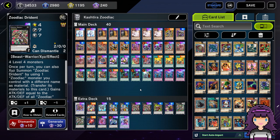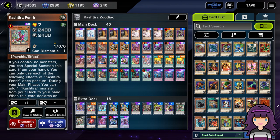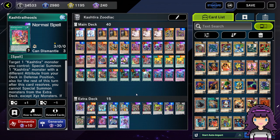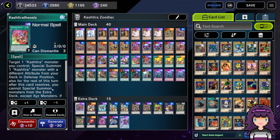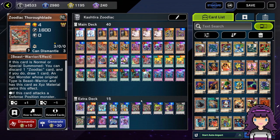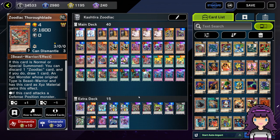Kashira Zoodiac — it's a pretty simple concept. The idea is that we're playing a Kashira package: the Unicorn, the Fenrir, the Wraithsoth, as well as the Birth. But we also get to play a small additional package of Riseheart plus Kashira Theosis, just one copy of each. This does lock us into Xyz summons, but thankfully the other archetype we're pairing with — these Kashiras — is going to be Zoodiac, which means they don't really care about being Xyz locked.